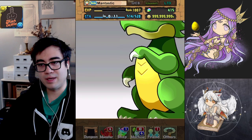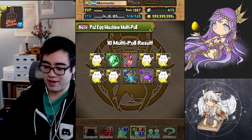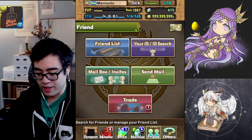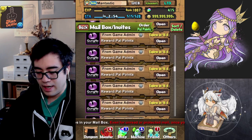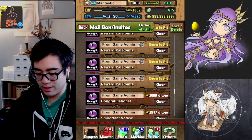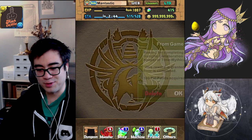I'm going to go and find my Pal Egg Machine mail. Unfortunately, there's no open-all option, so most of my mail is probably the Gung-Ho 100 Pal Points, which is kind of silly. I'm not going to go through all of it. I wish there was an open-all button. This is a terrible system — I'm not going to open all this up on screen for you, ladies and gentlemen.